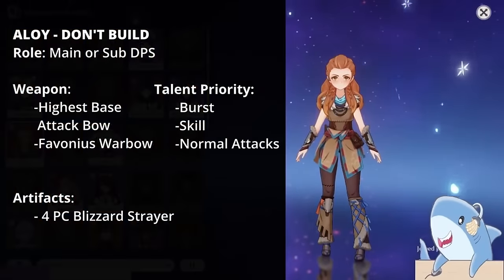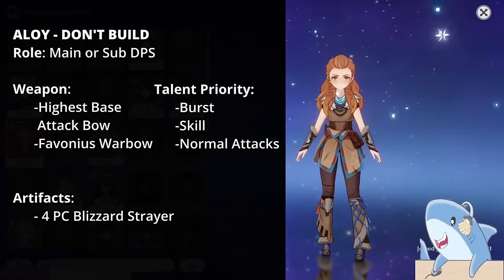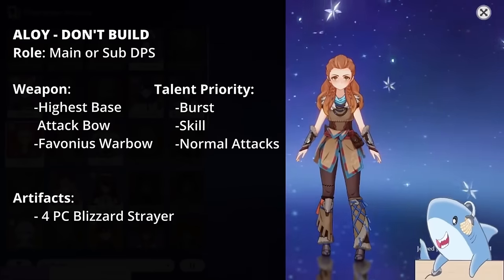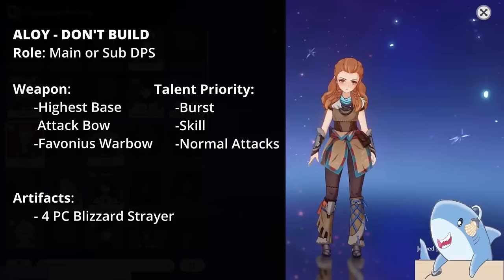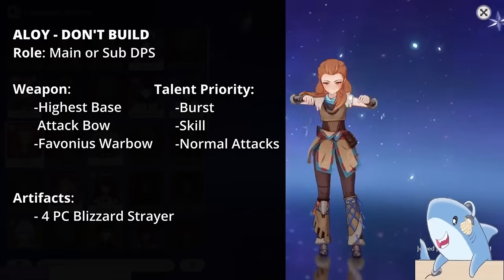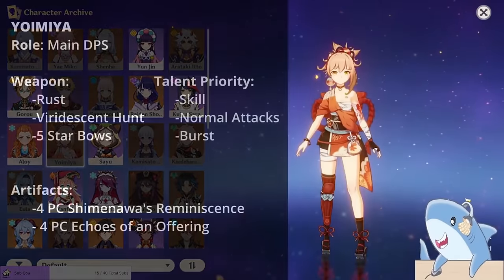Aloy. Don't build Aloy, but if you really want to, just build her like a DPS: Crit Rate or Crit Damage Circlet, 4-piece Blizzard Strayer, Attack Sands, and Elemental Damage Goblet. To be honest, she's a pretty underwhelming character and you get more mileage out of someone like Kaeya.